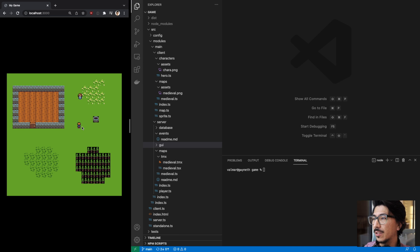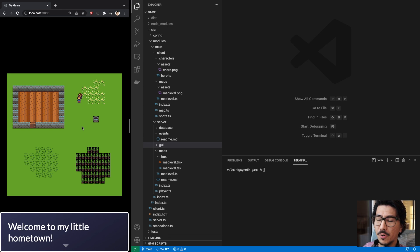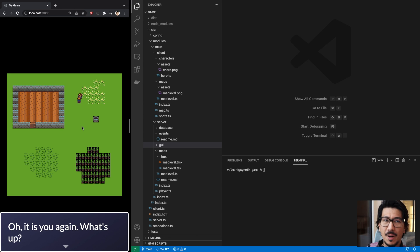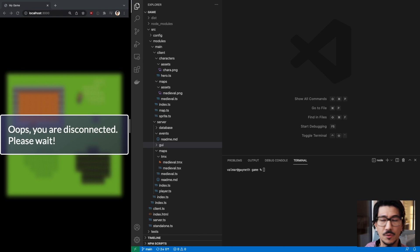I also learned how to do events, which is what we're working on this time. For example, if I approach this young lady and hit the spacebar, I can talk to her and she says 'Welcome to my little home town.' And if I talk to her again, she remembers and says 'Oh it's you again, what's up.'